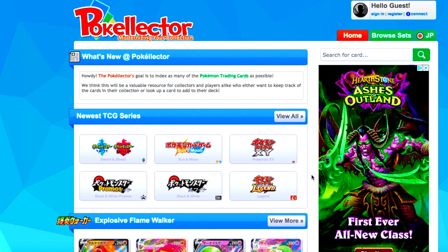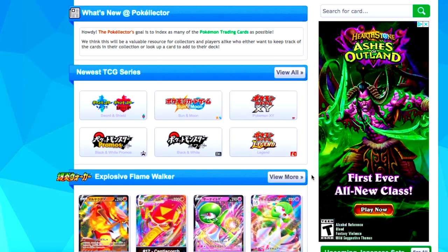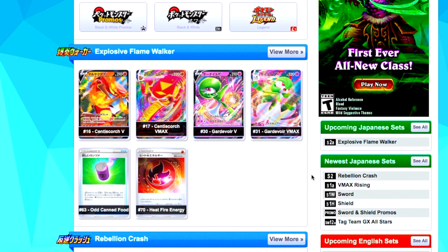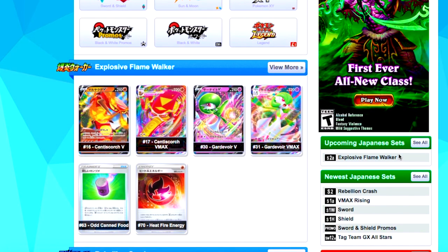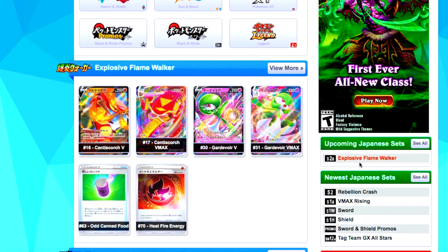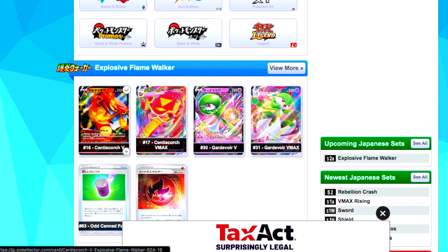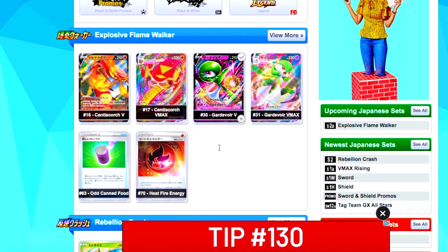Anyway, doing something new. I was on Pokéllector.com looking up another set, and I got to the home page and was scrolling down — I was like, whoa, upcoming Japanese sets — boom! And there it is right there. So the Japanese one in Sword and Shield is going to be Explosive Flame Walker. That's a nice English translation — it's S2A.